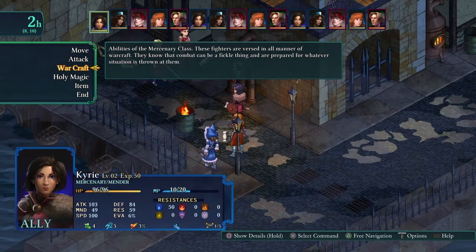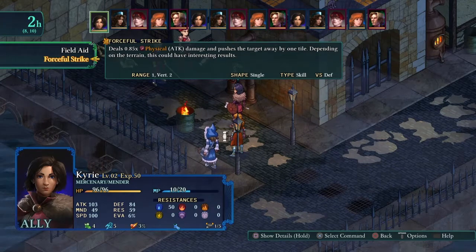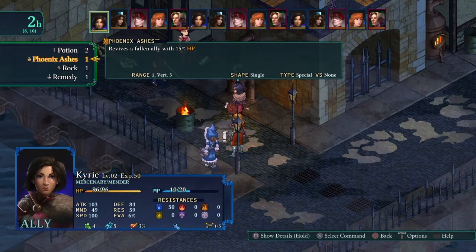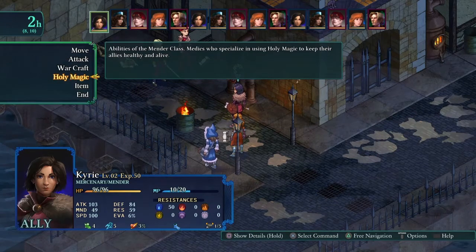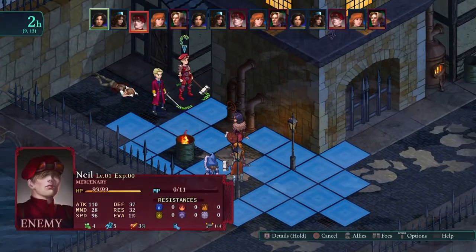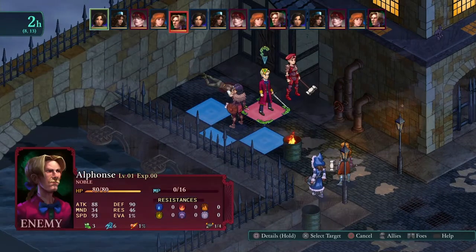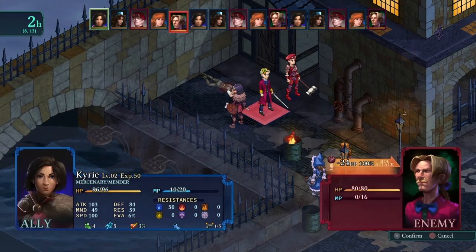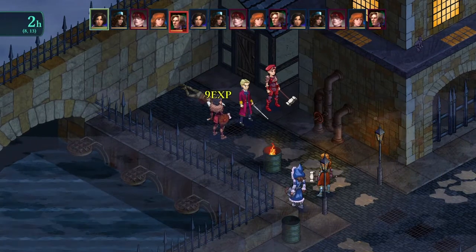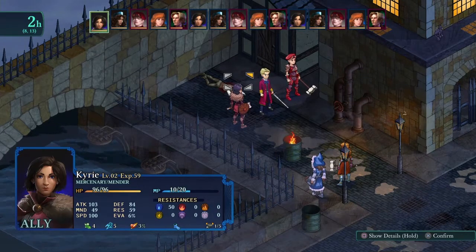For the first tip — and by the way these tips are in no particular order — the first tip is to have all of your characters focus fire. What that means is you want to pick an enemy target and then have all of your attacking characters try to attack that same enemy. This allows you to eliminate enemies one at a time, faster.